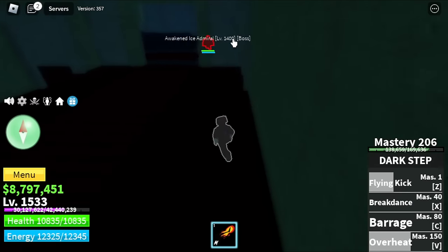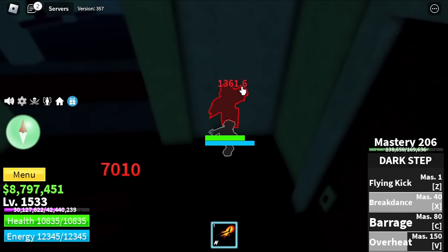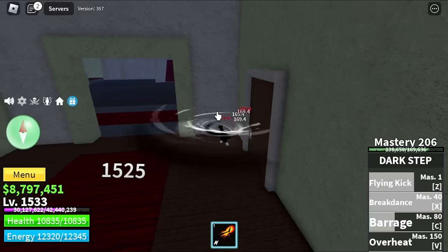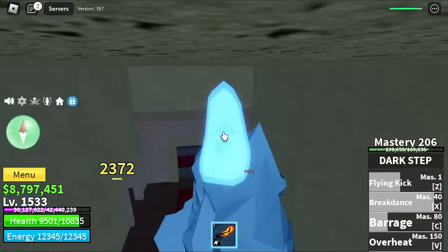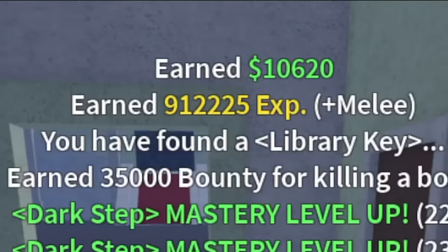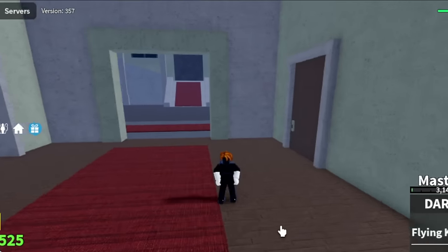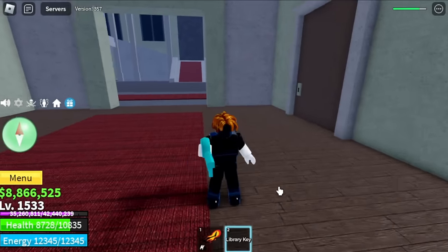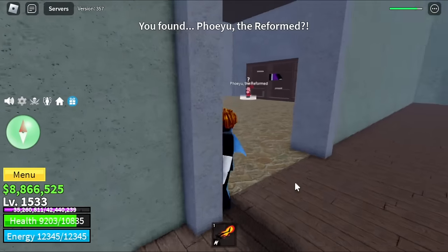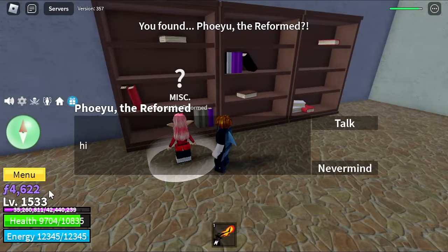While waiting for the Fist of Darkness to spawn on chests, I'm also trying to get the Library Key. But in the end, I decided not to get it because it spends Fragments, and I want to save those for unlocking the Sanguine Art. Because again, you need 5,000 Fragments. Also, you need 400 Mastery for the Death Step.